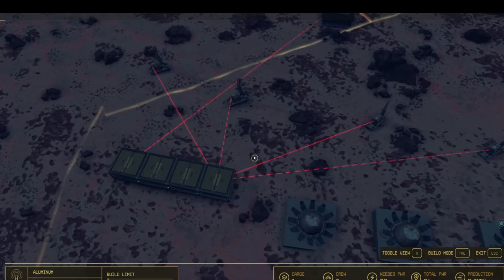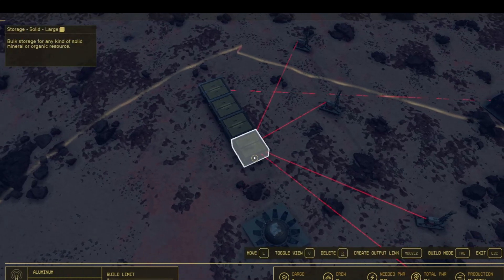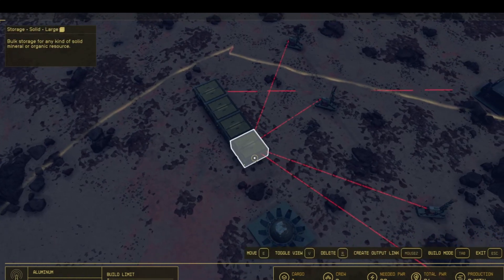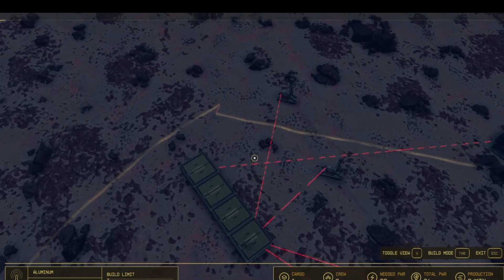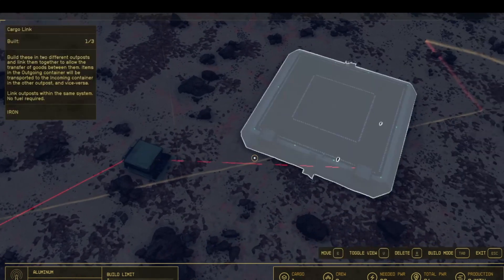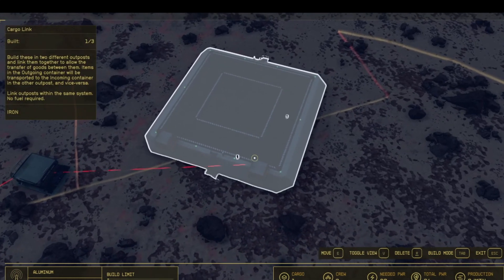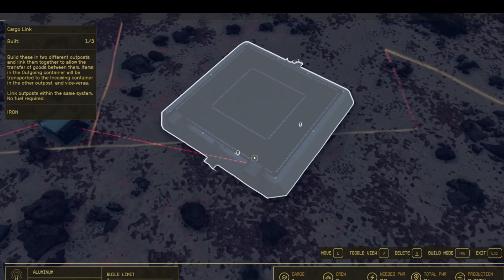Here you can see I have all my extractors coming into my storage, which is large — no problem there. This is my aluminum production. I have this coming over here to the transfer container. The transfer container is coming over here to the output for this particular cargo link area. It's set up that way so when the ship lands, it's picking up what's only in this particular box.